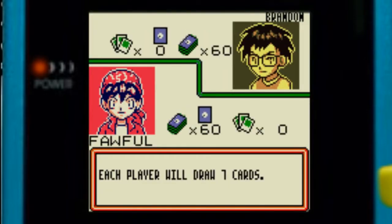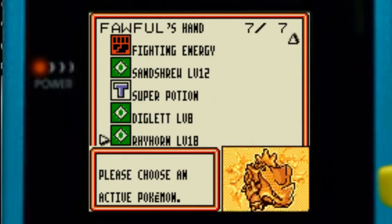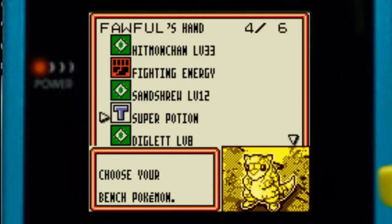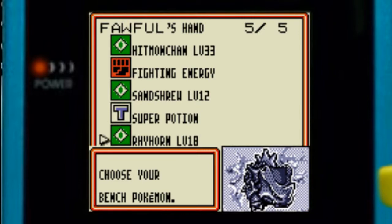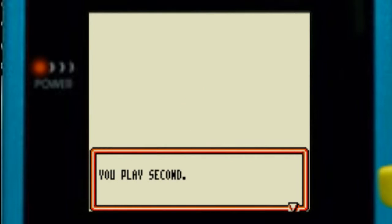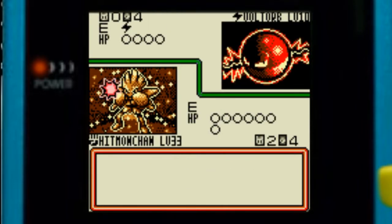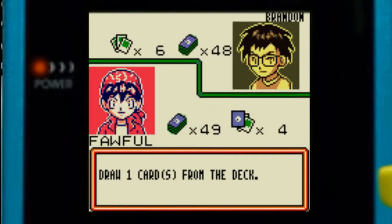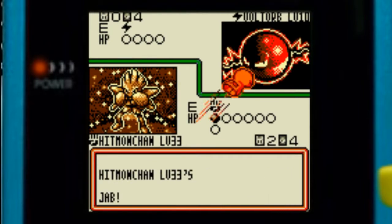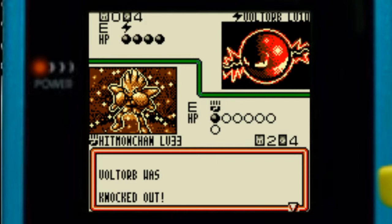We're doing another duel with Brandon right here, just to show off a bit more of his cards. Let's use Hitmonchan, get a Diglett, and put in Sandshrew. This looks like we can end this in one turn — all right Hitmonchan, do your thing! It's the one-hit wonder and it's over!